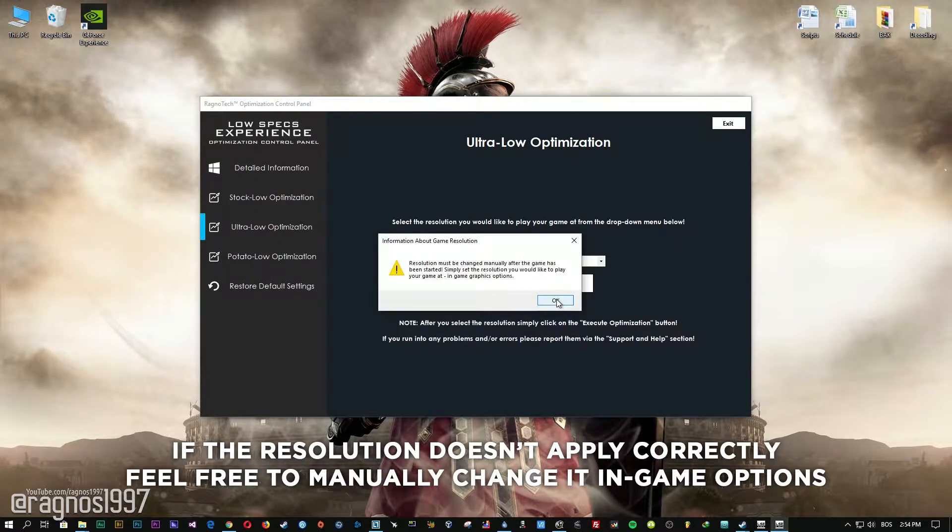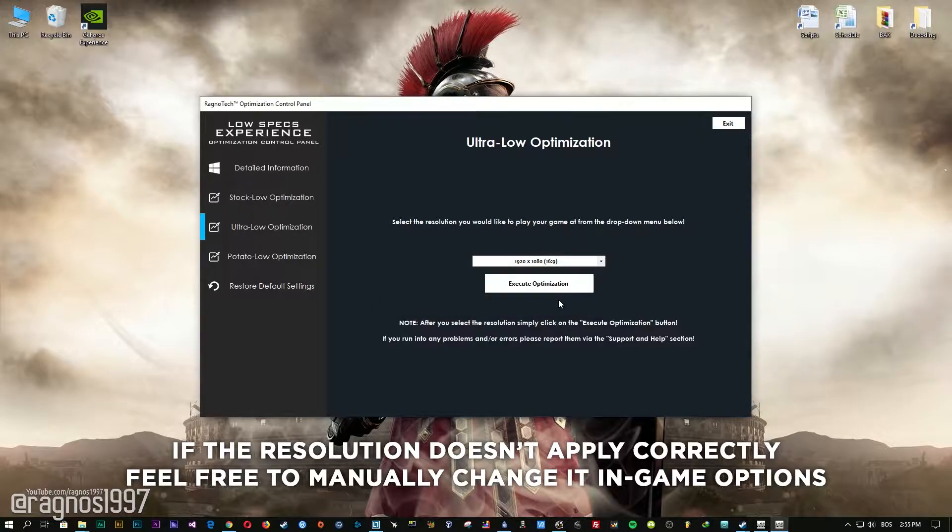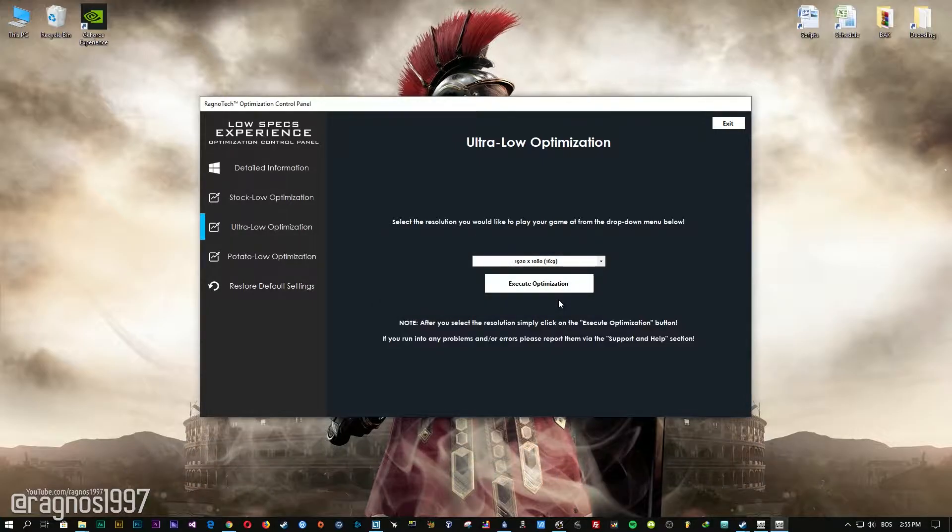If the resolution doesn't change to the resolution you selected in the optimization control panel, feel free to change it yourself in Game Options. It is a direct Xbox port and the resolution doesn't scale properly on some graphics cards. Feel free to experiment with the resolutions and optimization methods to find what suits your system the best.